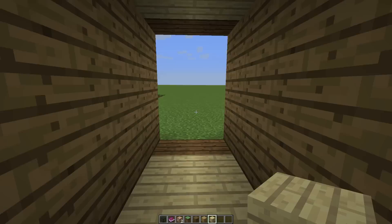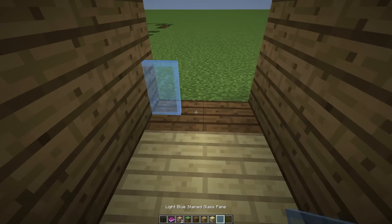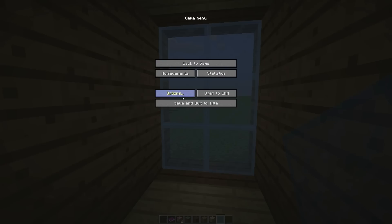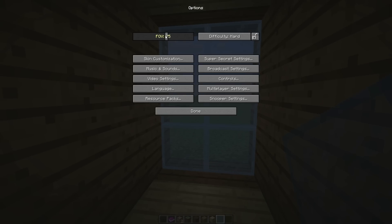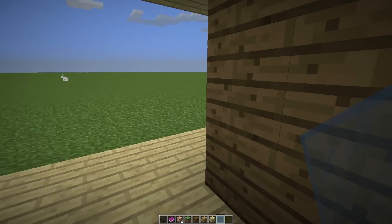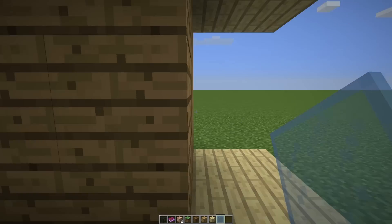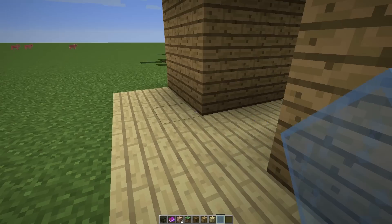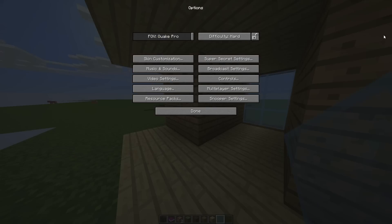So if I have light blue panes... where's light blue? God, this field of view is disgusting. How can people play like this? People play on default? How do people play on this? I don't understand — this is disgusting, makes me feel sick. That's better.